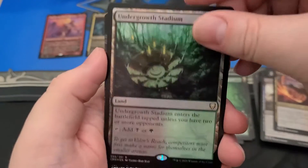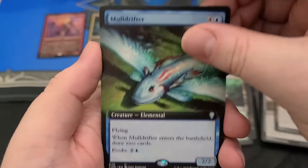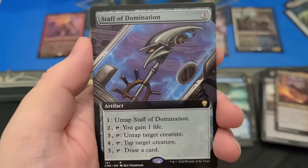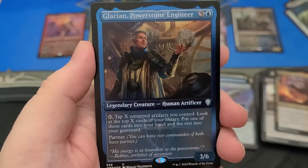Got a Foil Undergrowth Stadium, another land — those are nice. We got a Full Art Moldrifter. And then the better card, the Full Art Staff of Domination. There you go.